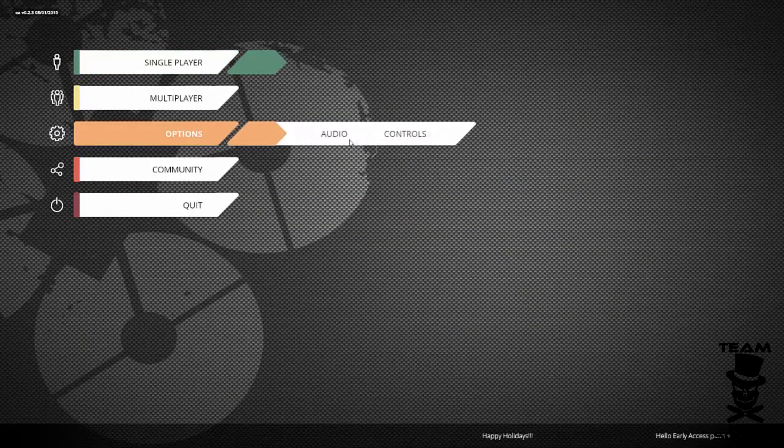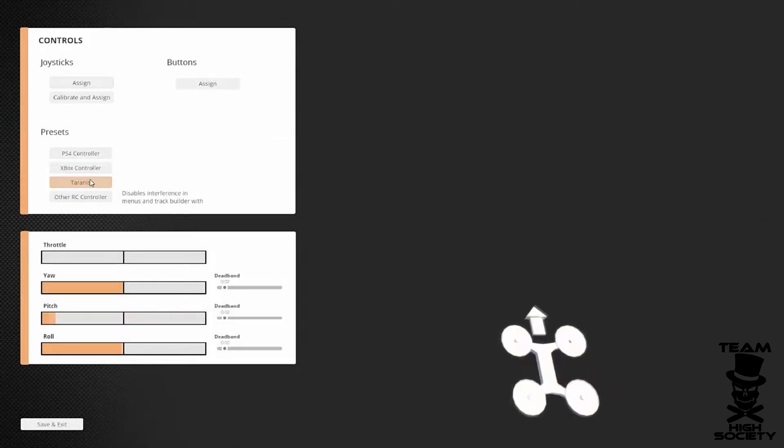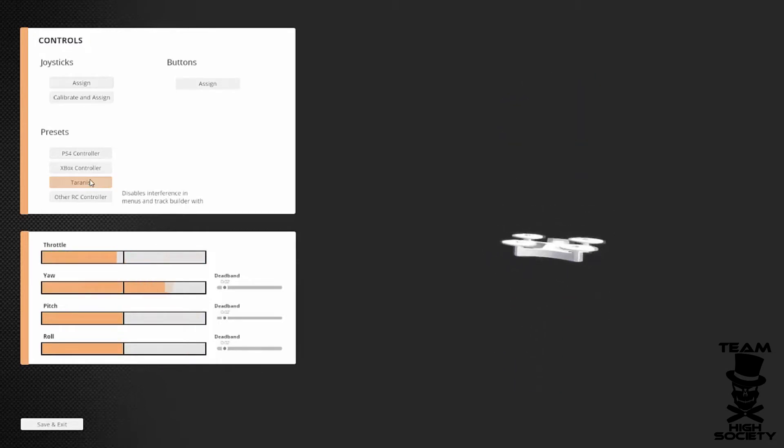Now in the game, you're going to want to go into the configuration menu and actually select Taranis. As soon as you do that, you should see all the throws light up.